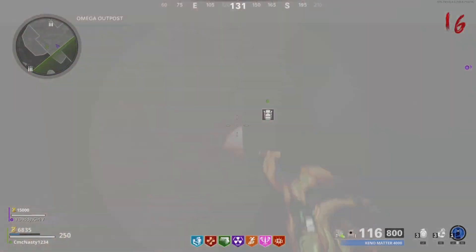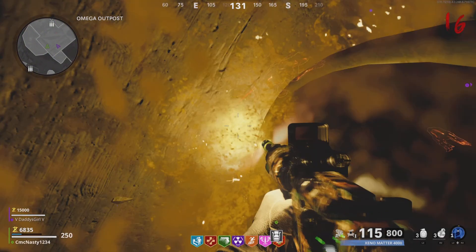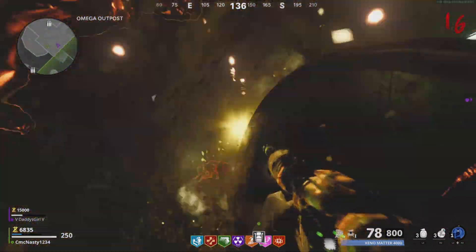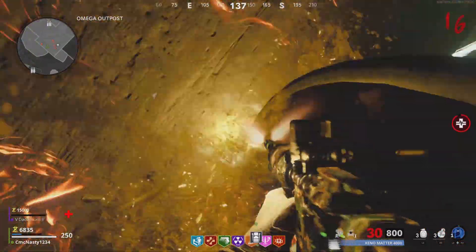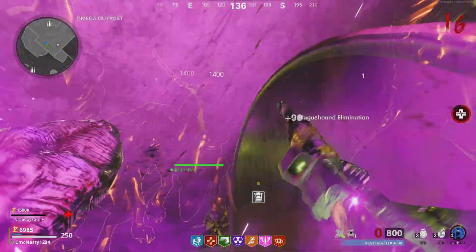The Jug and the Quick Revive are going to take care of you here. You will not go down, you will not die — you may take damage but you'll never die here. You're simply just going to hold the trigger down and the Elemental Pop will take care of all the zombies.